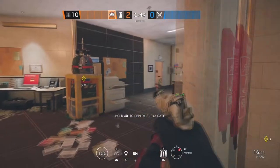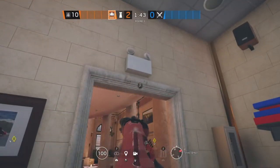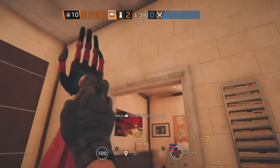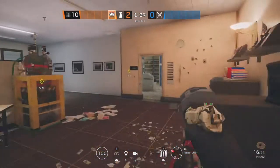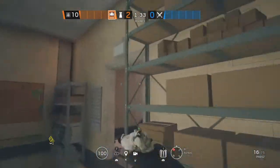The next site for Bank is Archives and Teller's Office. Starting off in Teller's Office, we're going to be putting an Aruni in Archives on this doorway.